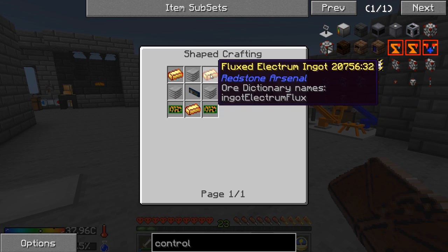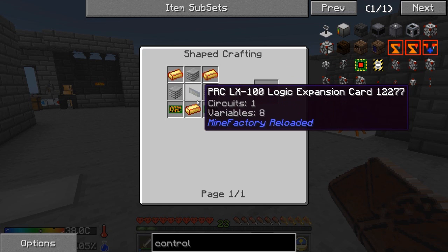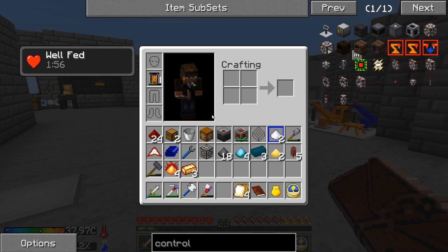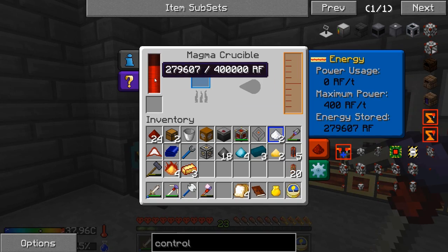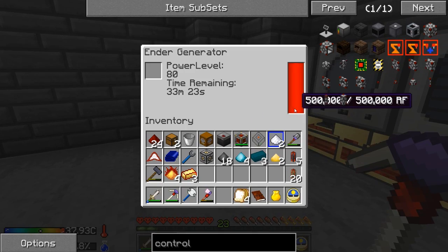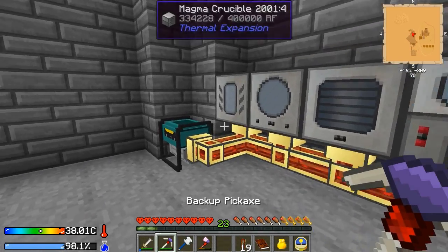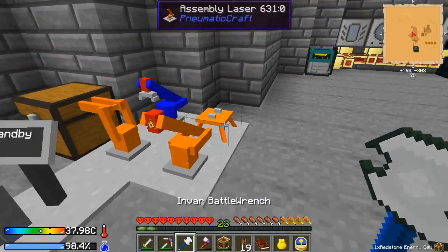So we're going to need three electrum - we've got those. Three plastic sheets, and an expansion card. Let's go ahead and get started on that. This is nice having all of this set up up here. I'm going to go ahead and flip the ender generator off for now and pick it up so we don't waste the fuel.